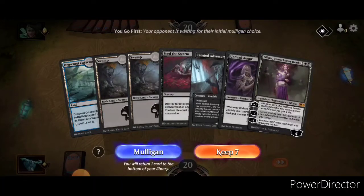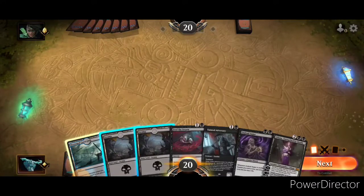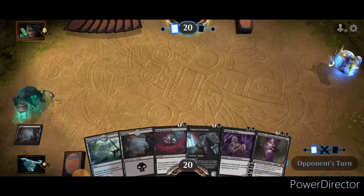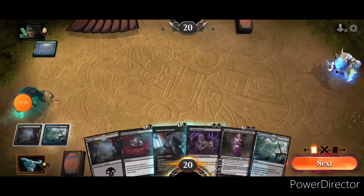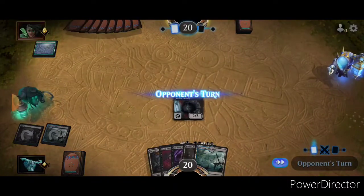Okay, so turn 1 swamp, turn 2 Drowned Catacomb. We have a few options, we have ways to make this work. At the very least we don't start off with just two lands. We have removal in hand, we have Tainted Adversary as a turn 2 play, and we have access to blue and black. The only downsides being no Champion and no Shambling Ghast. Alright — another Drowned Catacomb. Tainted Adversary just as is. There's literally nothing wrong with a 2/3 with deathtouch.